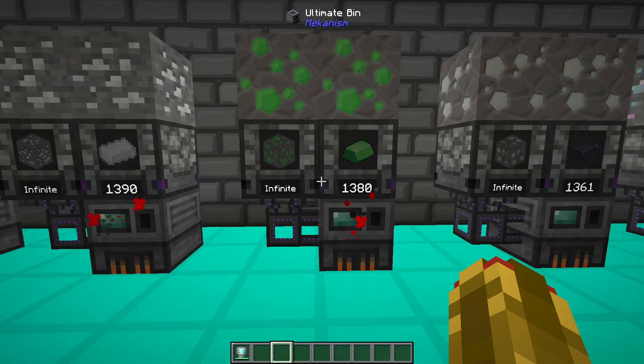Uranium ore can spawn at almost any height, less frequent than osmium on average. A 4x4 chunk can be expected to yield around 200-400 ore. You can turn uranium into an ingot using a furnace or an energized smelter.